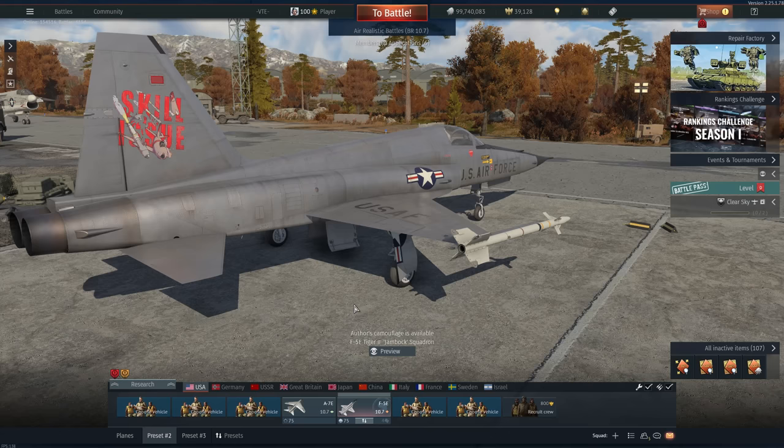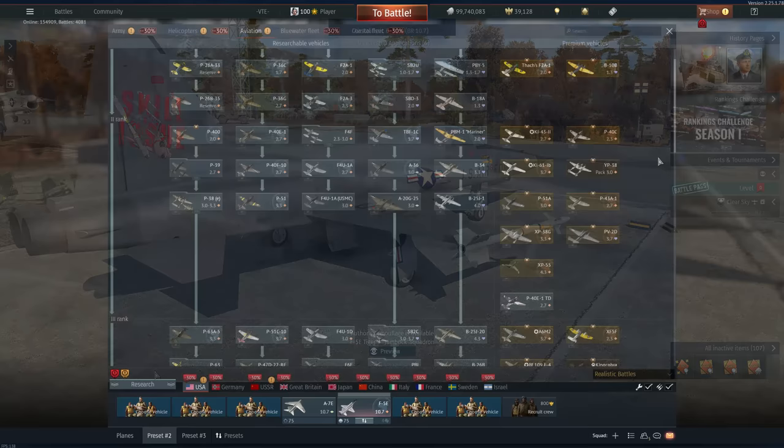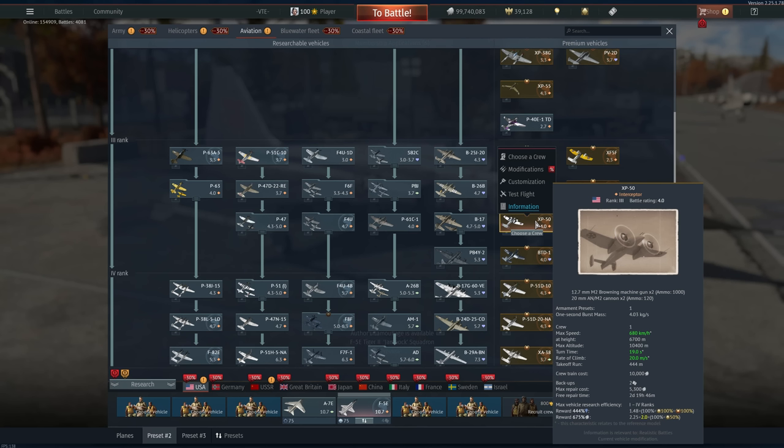If you want a more in-depth look where I go through literally every vehicle in the line and address them individually — whether they are good or bad — I have a video for that in the description. But without further ado, let's look at silver lines to start out. First of all, the XP-50, Rank 3 — pretty damn good multiplier, air spawn, very good flight performance. This thing is an absolute clubber.